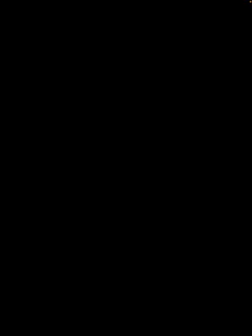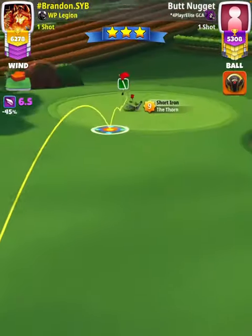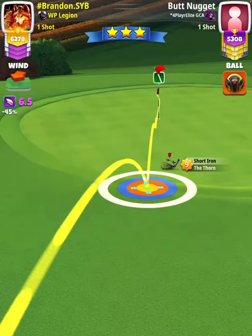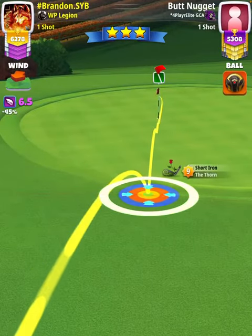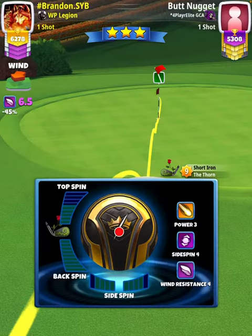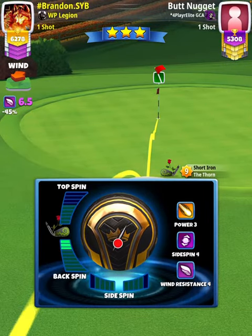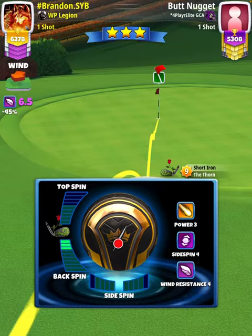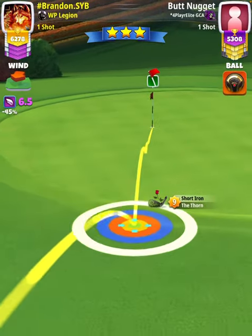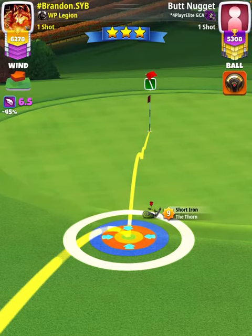For our approach shot, we're going to use a thorn level 8+. Before we apply any spin, the first thing we need to do is find the min line and then position ourselves with the ball guide through the hole. Then we're going to apply spin so the ball guide is 1 square through the hole with our thorn level 9. Our adjustment is P3 min plus 5% elevation, which is 2.0 rings.